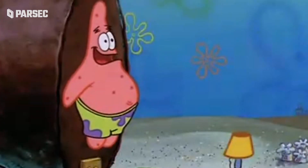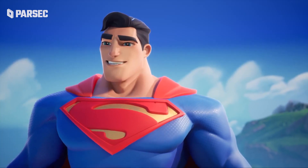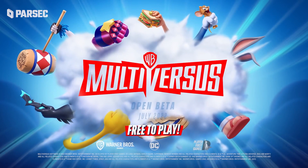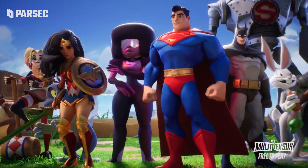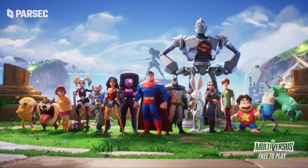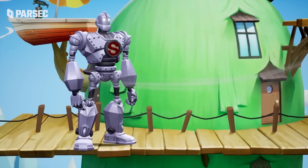Unless you're Patrick Starr, you've definitely heard of Multiversus. As of this video, it's only in beta, but already making waves. It's like Smash Brothers, except with a whole new universe of characters to control and learn. That universe? Warner Brothers — which actually contains some sick IPs: Harley Quinn, Finn and Jake, LeBron James, and even the damn Iron Giant.